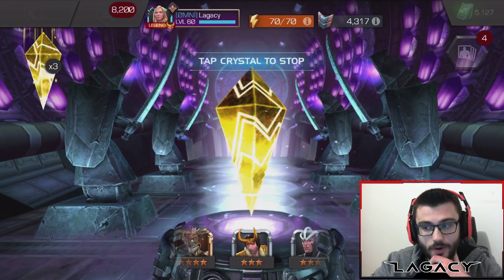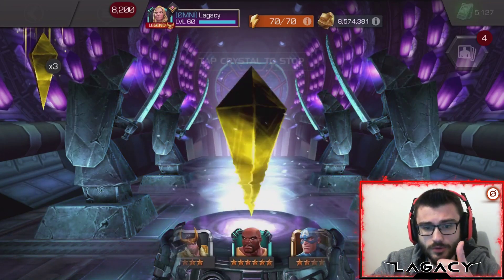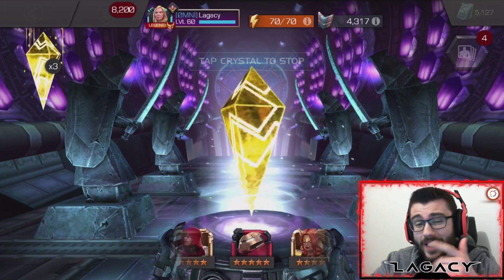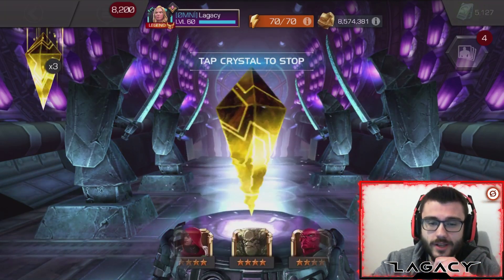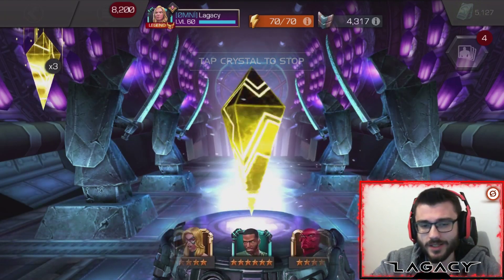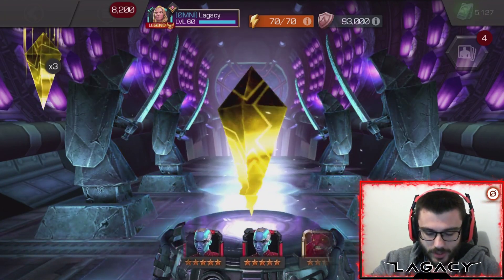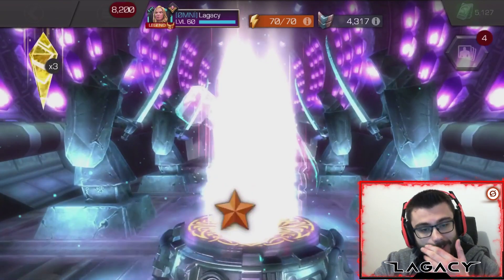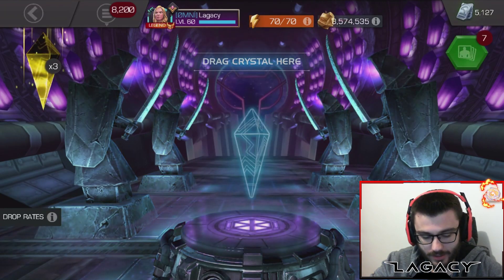Whereas the Mystics, I have like Dormammu, Doctor Strange - just six-stars, that's about it - and Mephisto. Oh and a Duped Jane Foster! I completely forgot - I duped six-star Jane Foster from the last featured I opened. So yeah, my Mystic class is a bit lacking. I wouldn't mind pulling a six-star Sorcerer Supreme, but of course the odds of a six-star are so low it's pretty unlikely.